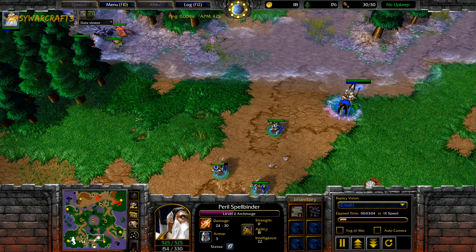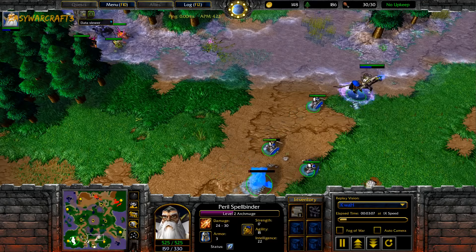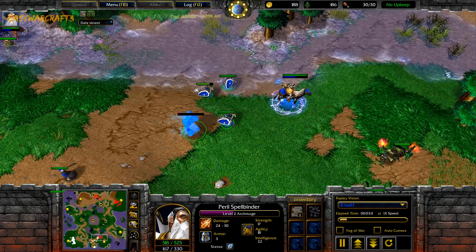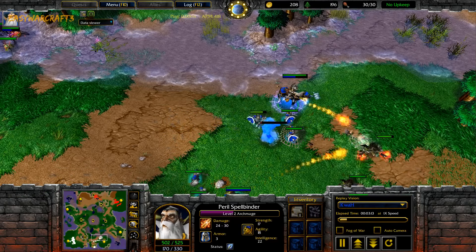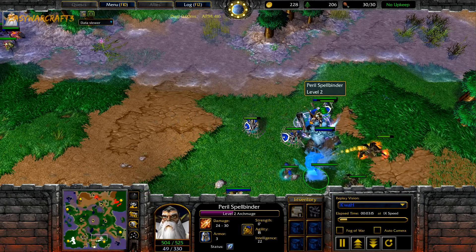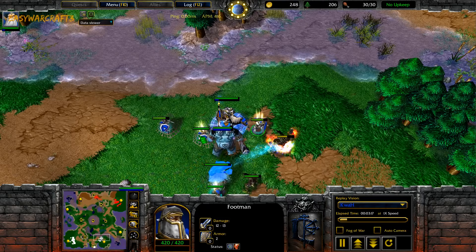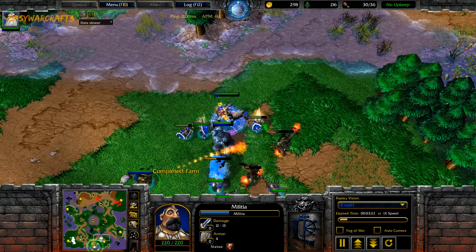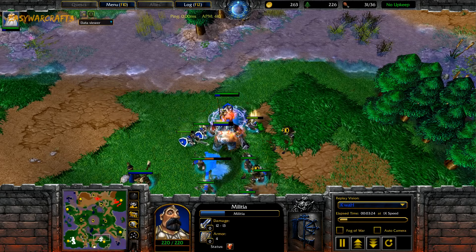You can see the effect on the footman already — regenerating a lot of HP just by attacking. That is why the Dreadlord must build; they are so strong against humans, especially combined with the Vampiric Aura because of this regeneration effect. That's so good in the early game. Look at this footman — they take barely any damage.